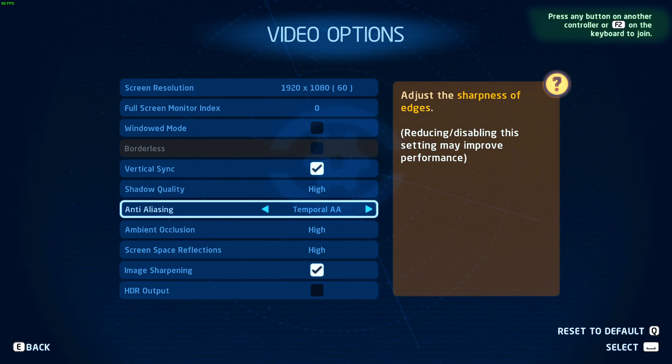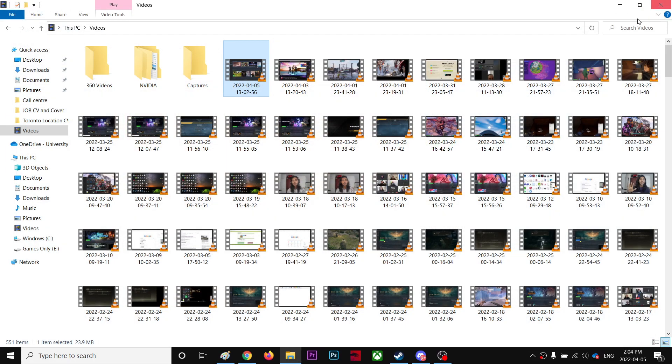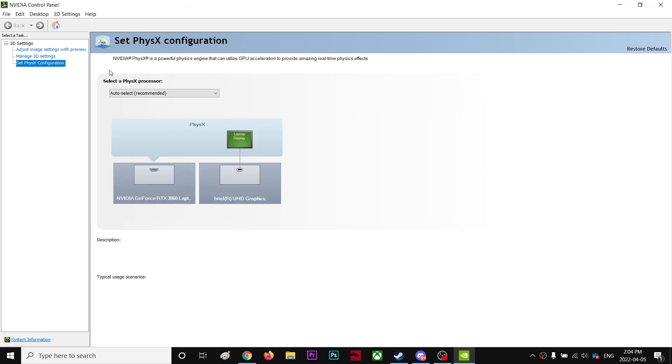Right-click on the desktop and go to NVIDIA Control Panel. Once you're in there, go to 'Set PhysX Configuration' and make sure it's pointing to your GPU instead of your CPU. This PhysX setting helps you get the best performance out of it.